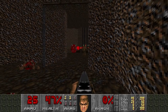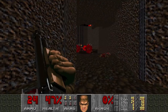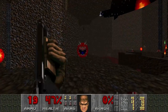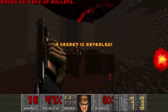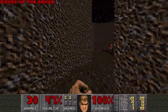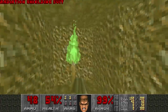Let's see if we can get the chaingunner to attack stuff. Here's the secrets. And now we're going to get a better weapon. Some armor is nice too. And there's a radiation suit here.